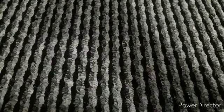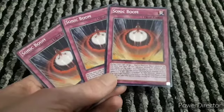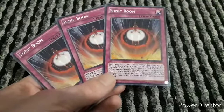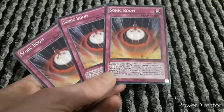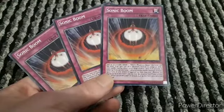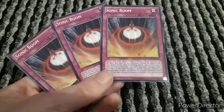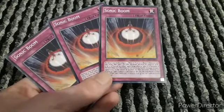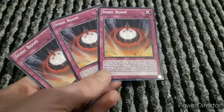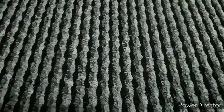Now up to traps - there's a good amount of traps. First we have three copies of Sonic Boom. During your turn, target one Mecha Phantom Beast monster on the field - this turn its attack becomes double its original attack, it is unaffected by other spell and trap card effects, and if it attacks a defense position monster it inflicts piercing battle damage. If this effect is applied to that monster, destroy all machine type monsters you control during the end phase of this turn. Also other monsters cannot declare an attack the turn you activate this card.